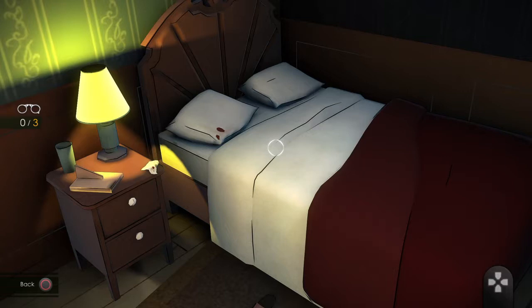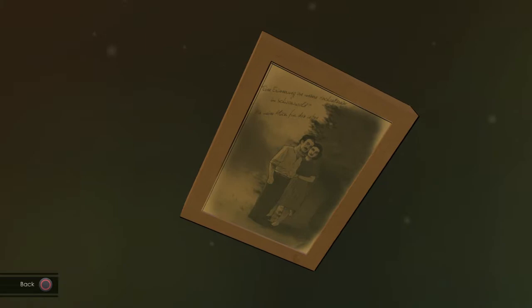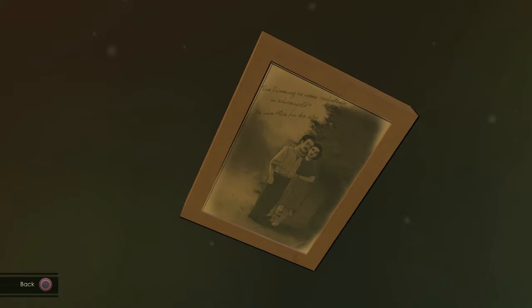We got something down here. Oh, is that — what is that? Is that blood? Blood. Interesting. She may have been killed in her bed and dragged out. Did Alice Asher suffer from nosebleeds? Hmm, I don't know. Oh, there's a picture turned down. Now why would she turn down her picture? I don't think she did. I feel like the murderer did this. An inscription in German: 'Souvenir of our honeymoon in the Black Forest. To my Alice forever, Franz Asher.' The Ashers were a lovely couple when they were young. Interesting stuff.